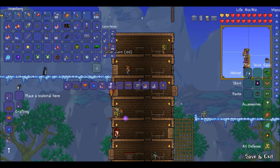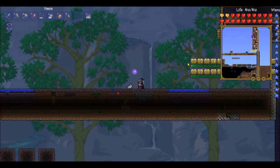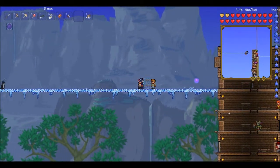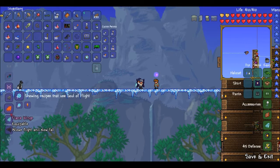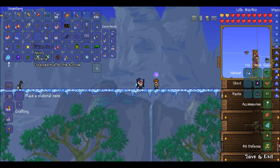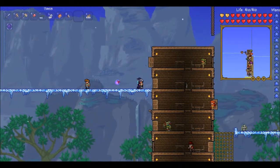Mushroom grass seeds can help increase the spread of mushroom grass. The shadow orb — I can't make anything with it, apparently. The Souls of Flight — you can make a bunch of different wings, and different wings actually have different max flight distances. I think the frozen wings are one of the best with the highest flight length, and I was able to get those. Chlorophyte bar — let's see all the stuff I can make with it. The chlorophyte bullet apparently chases after your enemy, so that's pretty cool.